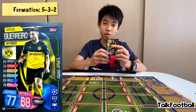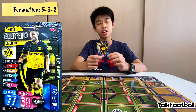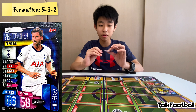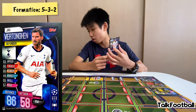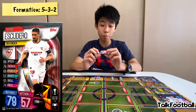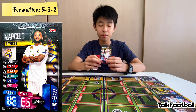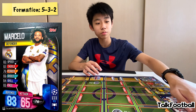Then I'm going with Guerrero — only worth 6 million but with 77 defense and 68 attack, a very well-balanced card as a defender. Then Vertonghen: 8 million with 86 defense, a very decent card that saves my budget. Then Esquarlo — only 6 million but 79 defense, quite a worthy player. And the final defender is Marcelo with 7 million and 83 defense. That forms my backline.